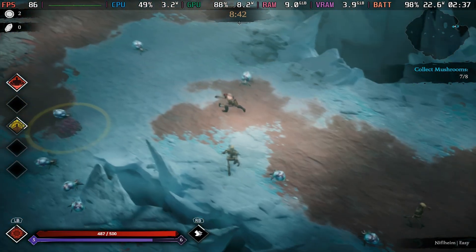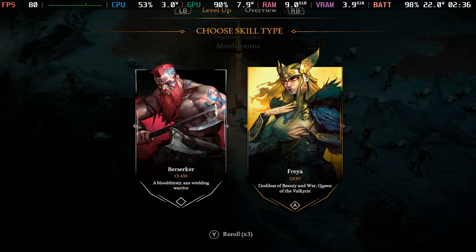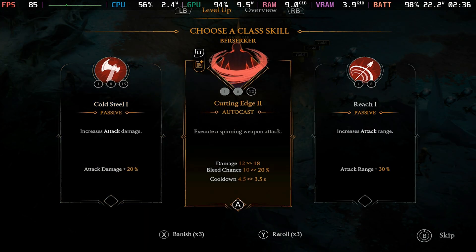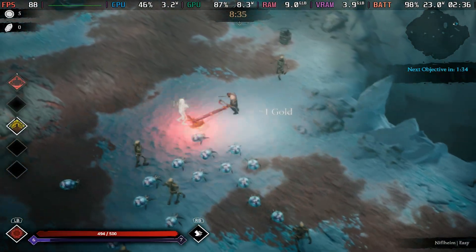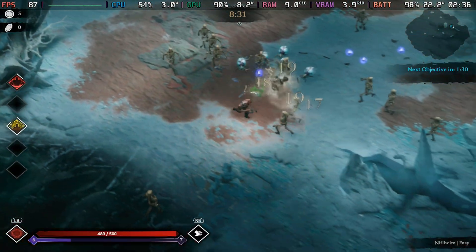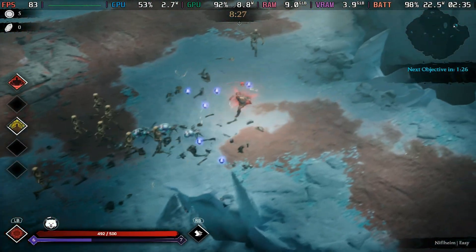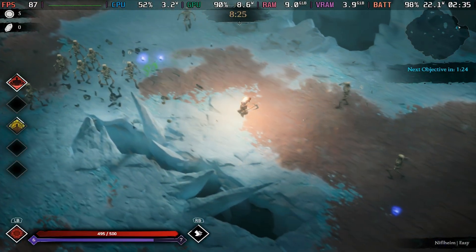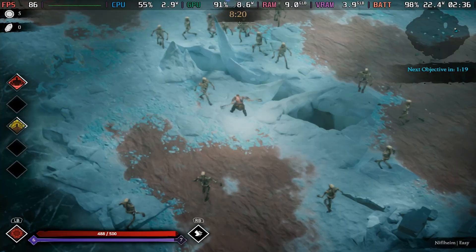Jotun Slayer drops you straight into an endless battle against hordes of creatures pulled from Norse mythology. You choose from different heroes, each with unique skills, and take on missions while collecting blessings from gods like Odin, Thor and Freya. The core gameplay feels like a mix of Hades and Vampire Survivors — there is tight combat, fast upgrades and complete chaos when things heat up. You can actually level your characters outside of combat and there is a nice progression system.